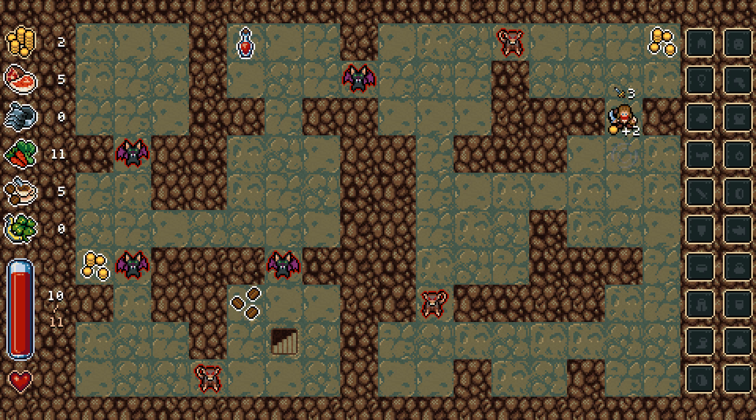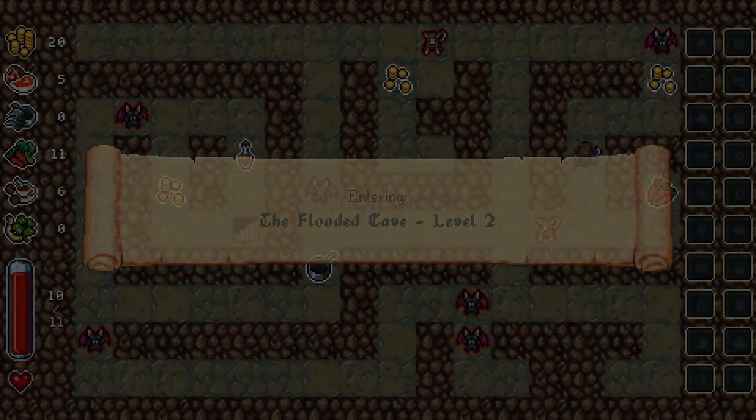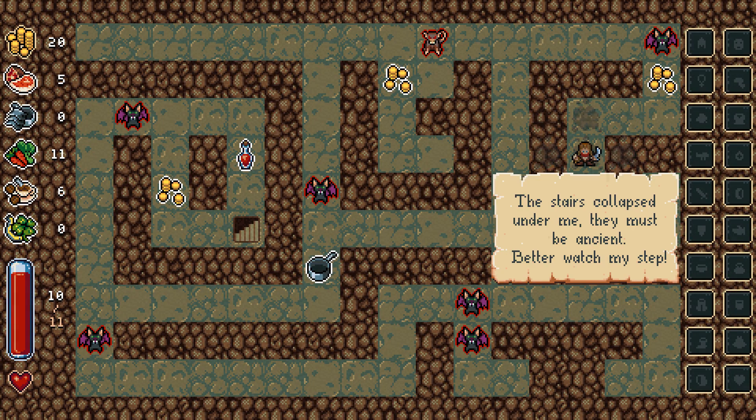Got a free endurance out of that — nice. There's a health potion over there, we'll save that for a rainy day. Bats do not deserve to do that much damage to me — they're the easiest enemy in the game. My skill is clearly beyond whatever they have to offer.